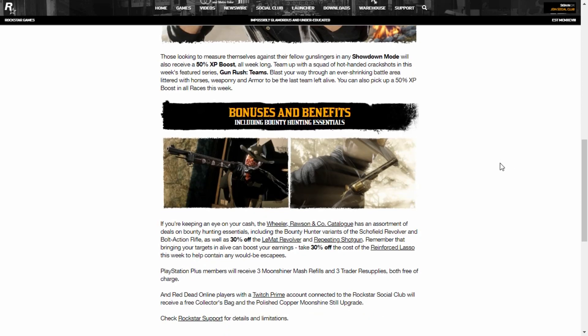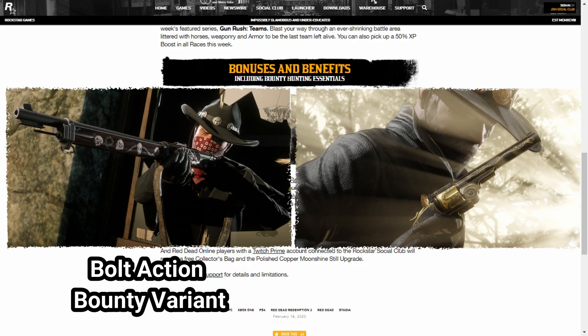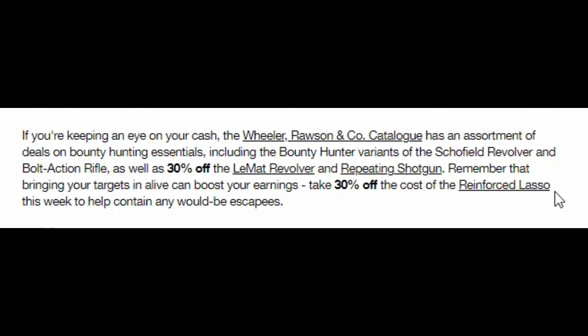The next subheading says bonuses and benefits including bounty hunting essentials. There are two images of outlaws in various roles — one has got a bolt action and the other has got a revolver of sorts. If you're keeping an eye on your cash, the Wheeler, Rawson & Co. catalog has an assortment of deals on bounty hunting essentials, including the bounty hunter variants of the Schofield revolver and bolt action rifle, as well as 30% off the LeMatte revolver and repeating shotgun. Remember that bringing your targets in alive can boost your earnings. Take 30% off the cost of the reinforced lasso this week to help contain any would-be escapees.